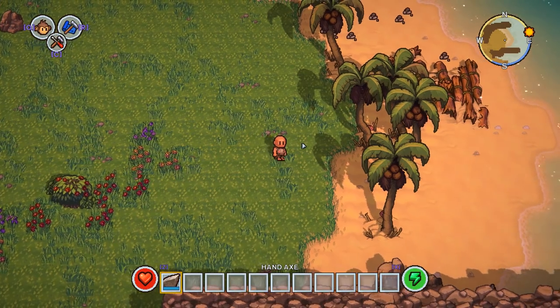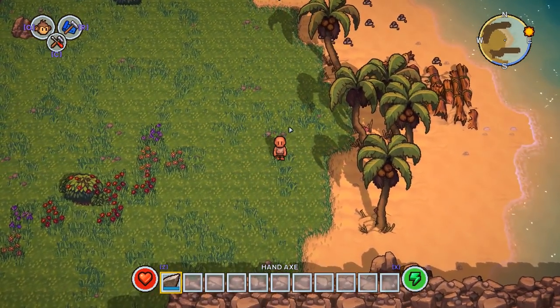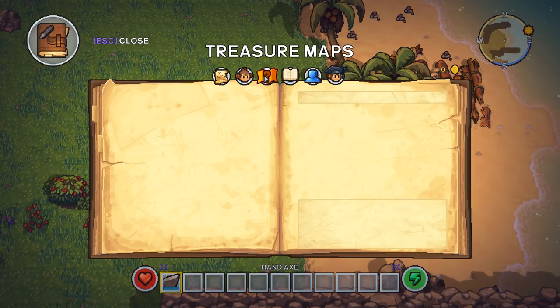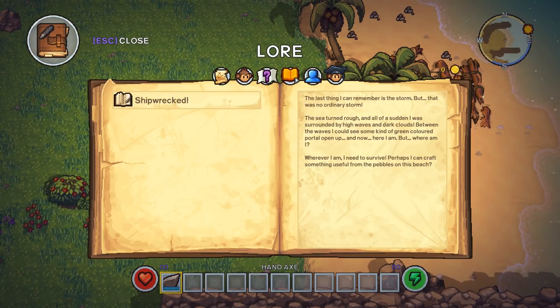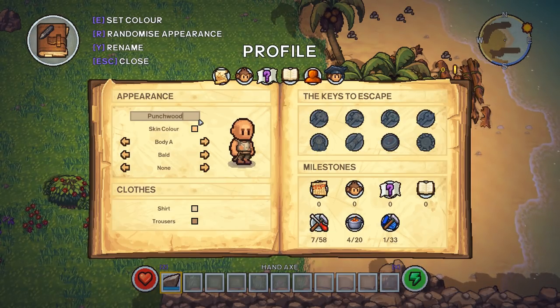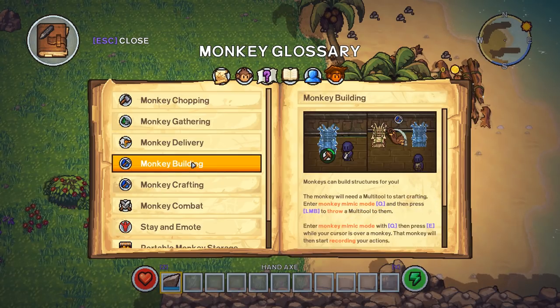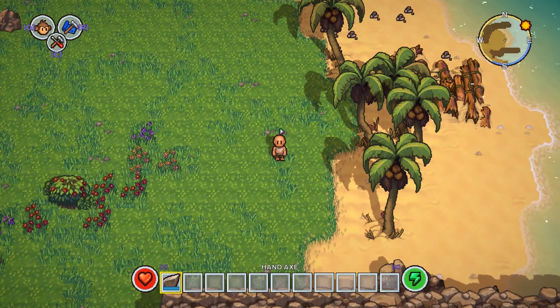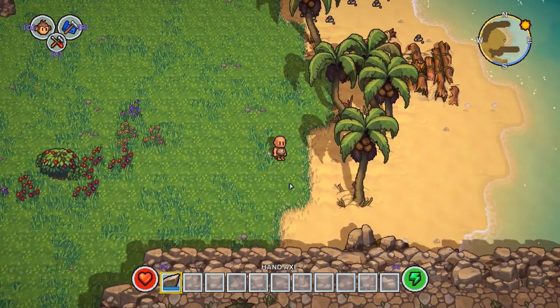Here's our map — I don't think this is procedurally generated, it seems very familiar from the first demo. Here are our monkeys — we don't have any yet but we can tame some down the road and they can do stuff for us. No treasure maps yet. Here's our lore — that's our diary. Here's our profile where we can change attributes. We're going to change the name to Punchwood, the greatest escapist in the world, although he always crashes on islands. There's also a monkey glossary with a whole ton of things to do with them.